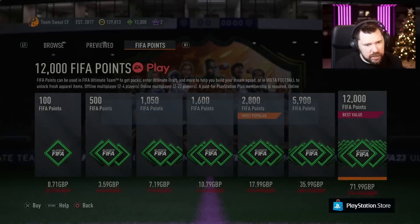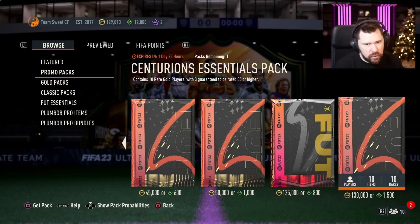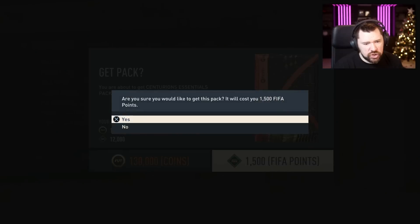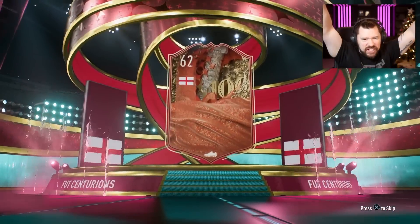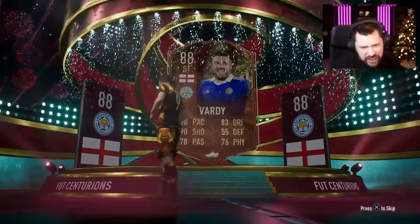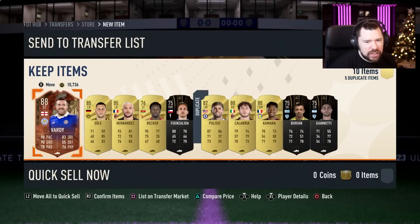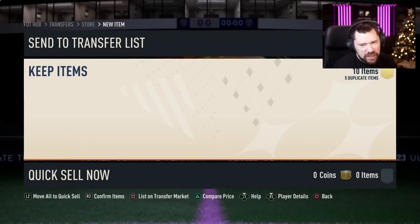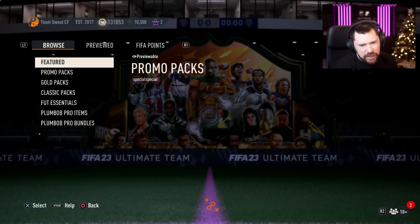There's no 100 player pack in the store anyway. We'll have a look at the SPCs. We'll start with the tradable one just in case we get dupes. Centurion English striker Jamie — let's go! Tradable as well, kind of makes it worth it. We'll stash him in the club as well, why not.